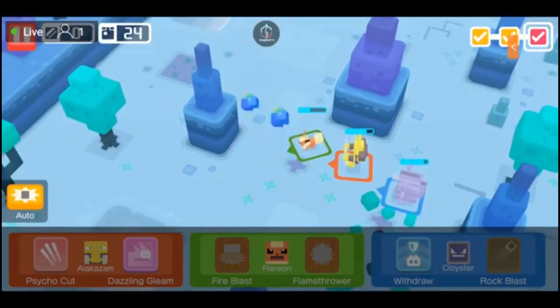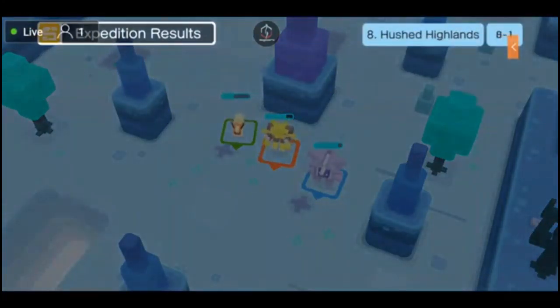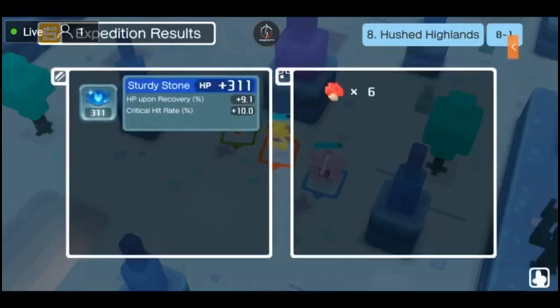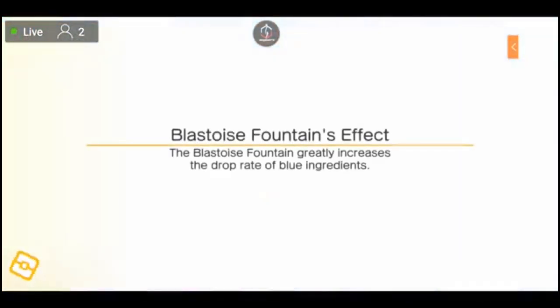23 cooking regions, wow - we're stacking. Hopefully that gem is decent. 3-11, not bad, I'll check it out later. Alright, Hushed Highlands 8-2, 7200 - let's get straight into this with a new moveset for Cloyster.